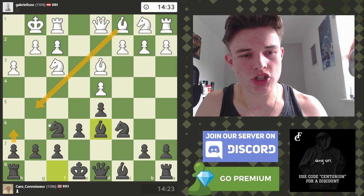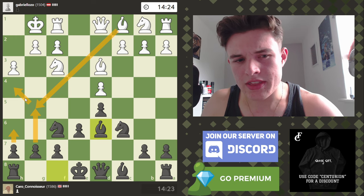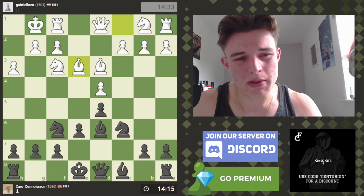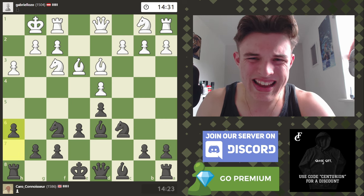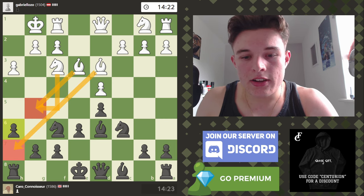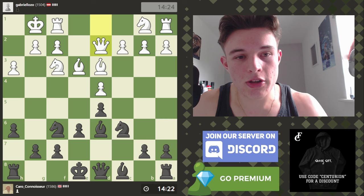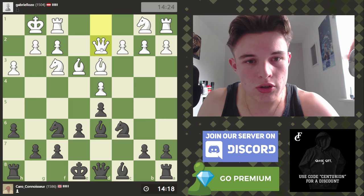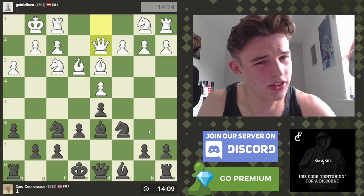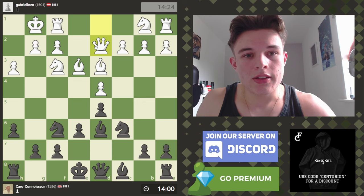If bishop g5 h6, if my opponent exchanges then fantastic. You'd expect bishop to h4, and I can probably play g5 to kick the bishop back and mess the pawn structure up a bit — maybe I can castle queenside. My opponent goes bishop to e3, which is just a bit more solid. I'm actually going to play h6 in this position. It's not necessary, but I don't like the idea of anything coming to the g5 square, and I also make sure h7 is no longer a target.